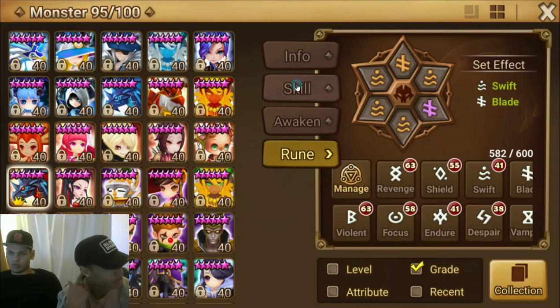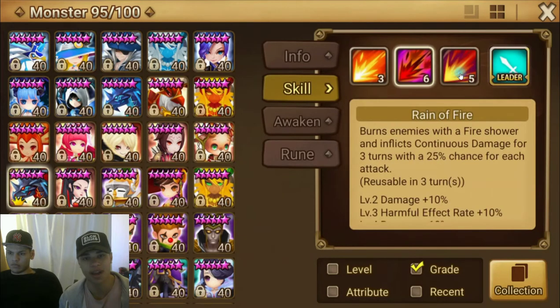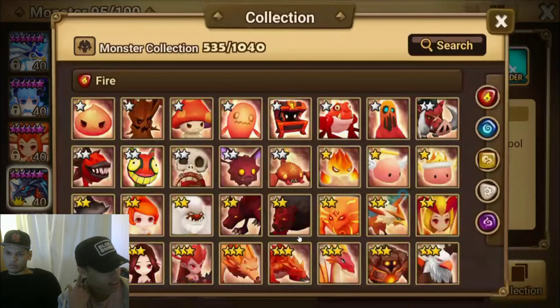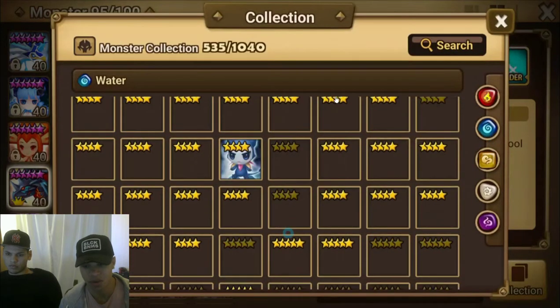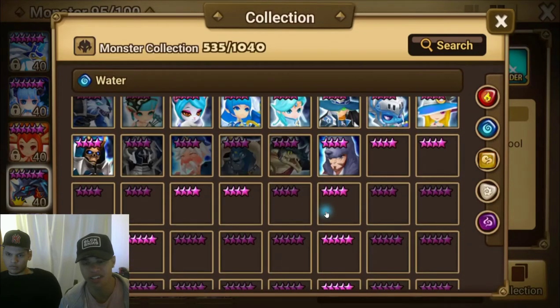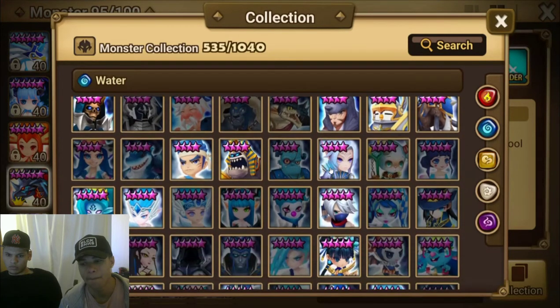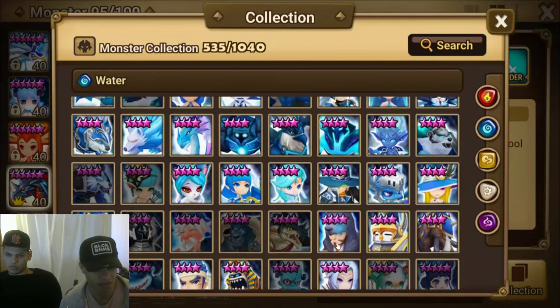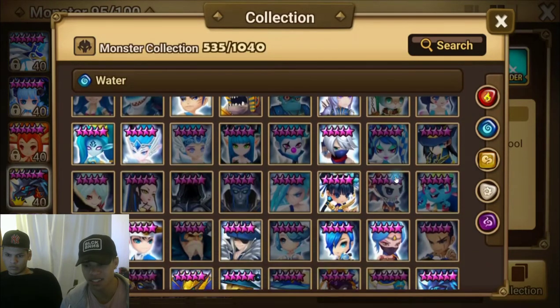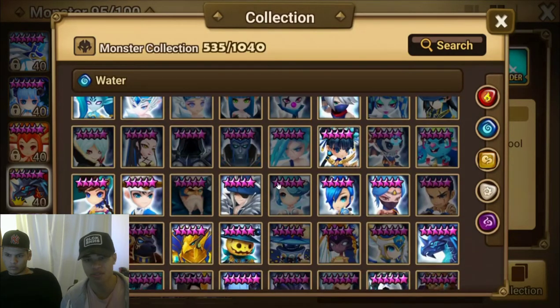Whichever monster you have — if you summoned a five star, or if you still have Lapis the water magic knight, or whatever you summon that is an attacker and has AOE attacks, it's preferable. Like Zyros, like the water magic knight Lapis that you got in the beginning if you didn't feed her, like Sigmaris that is fusible. Farad has AOEs and he isn't even an attacker. But whatever monster has AOE attacks and does damage can be your farmer in the beginning.